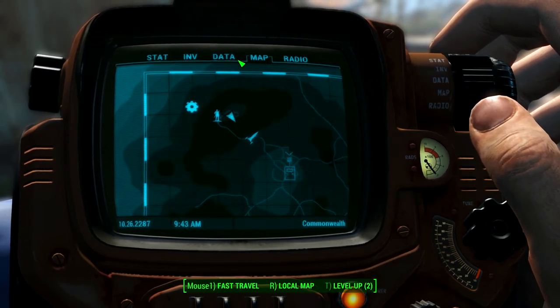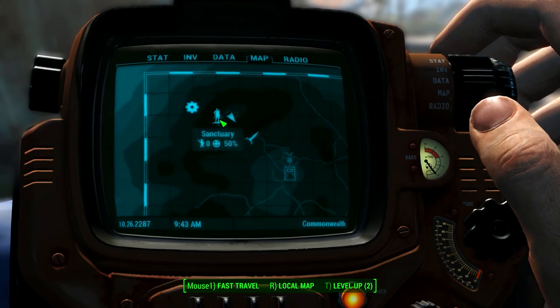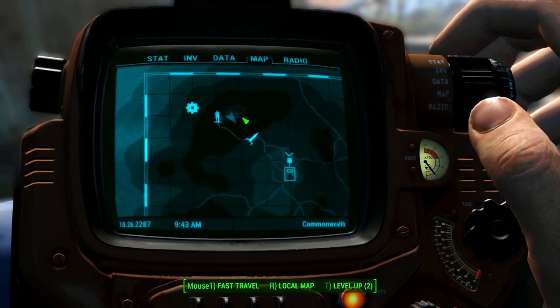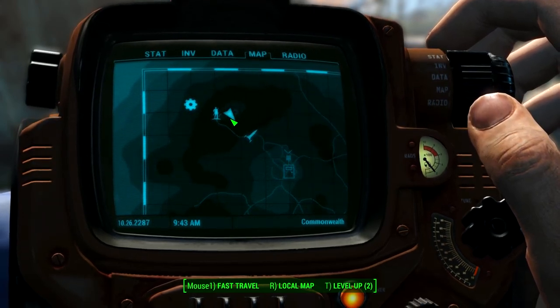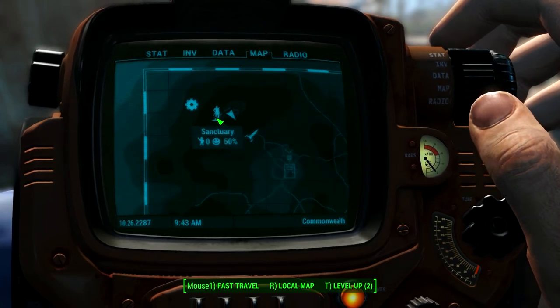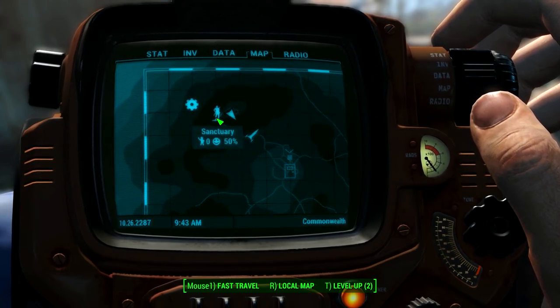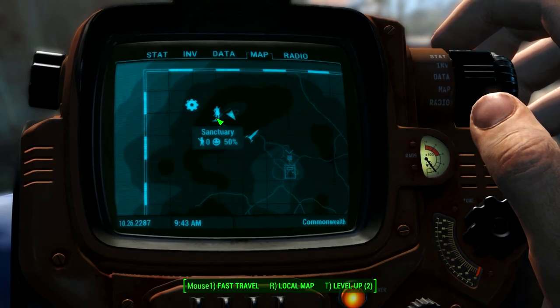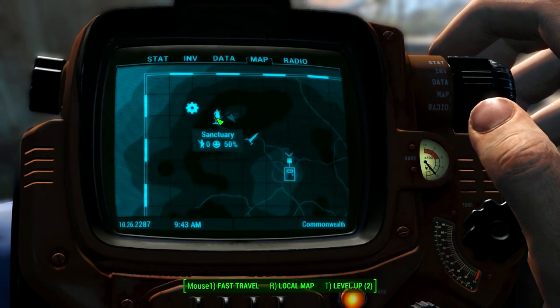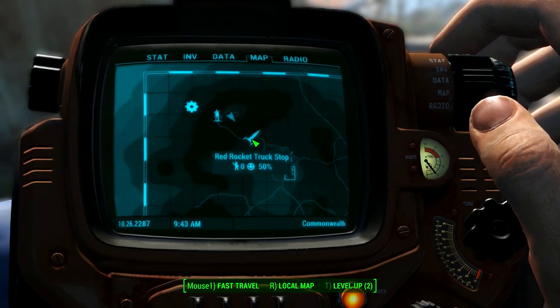What's going to happen is we come out of Vault 111, go to Sanctuary, talk to Codsworth, run around looking for the spouse and child. After that's done, we scrap Sanctuary — I mean everything. Pick up a house, scrap the furniture, move to the next house, pick everything up, scrap the furniture. Once you're done, put it all in the workbench, and then come down to Red Rocket Truck Stop.